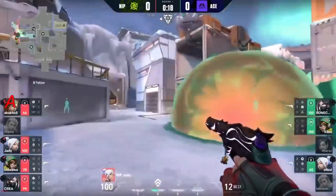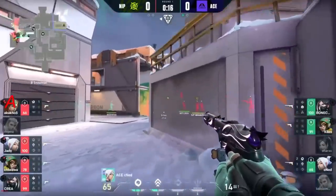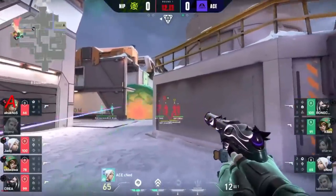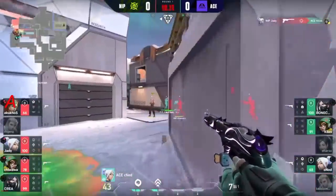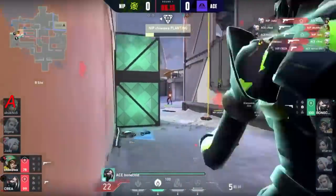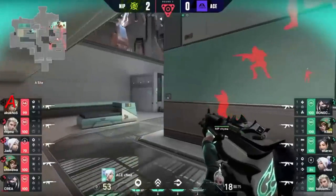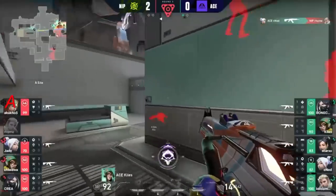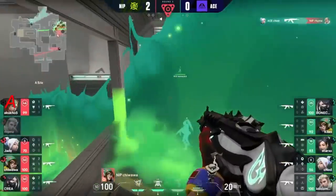Akukos going to be trying to get that heal up, get everyone ready to rock and roll, try and get the rest of this done. Spike's still not planted - yeah, 13 seconds left. CNED's got to be dug out of this position. Actually going to swing all the way onto it. A 2-for-2 trade, but Bonecold a little rough around the edges. NIP are on the site, holding close angles. They have those SMGs - they want these close quarters combat scenarios. And CNED wins his.